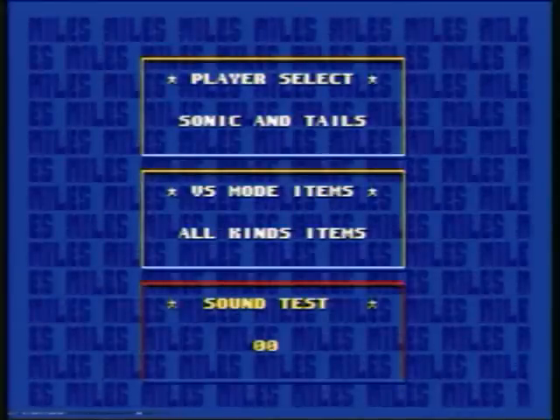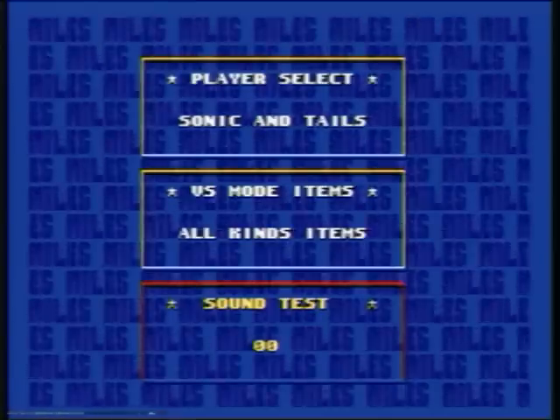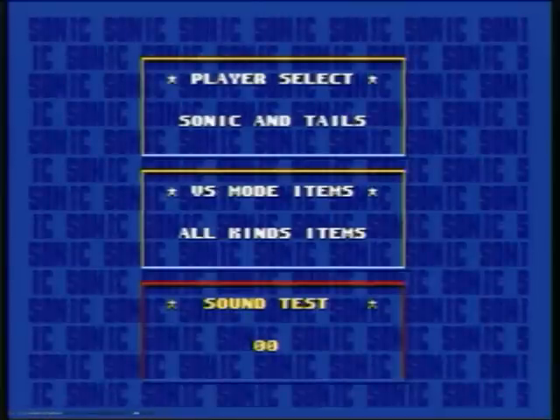Right now it's still the Genesis controller so that you can do the level select code. The only thing you can't do with the Atari controller is pause the game. Is this the music from Winged Fortress Zone? No, it's not.